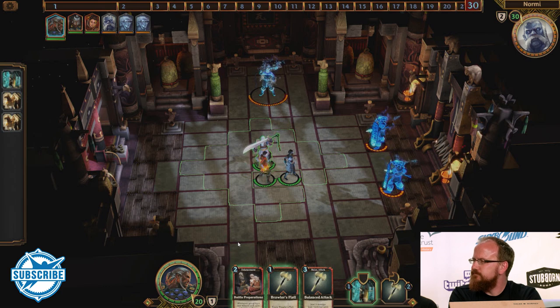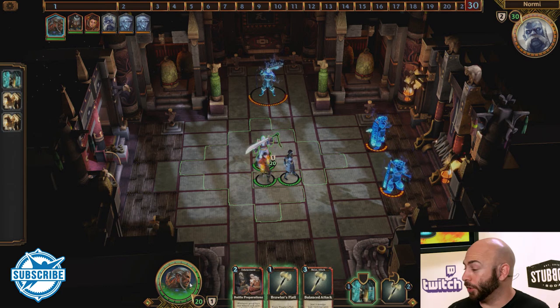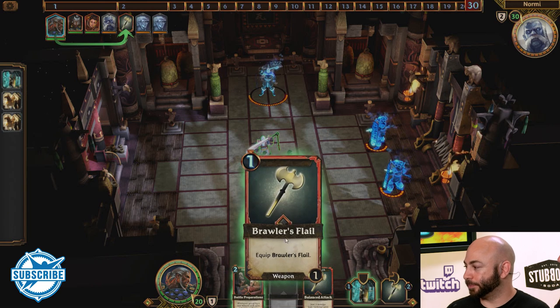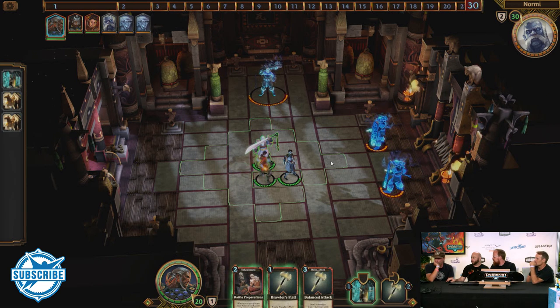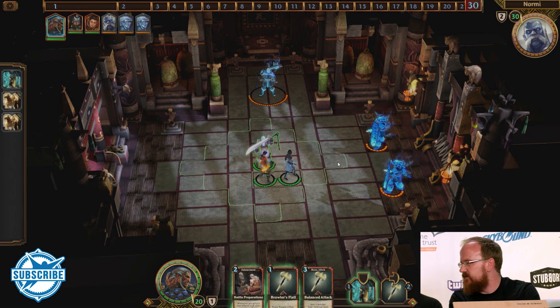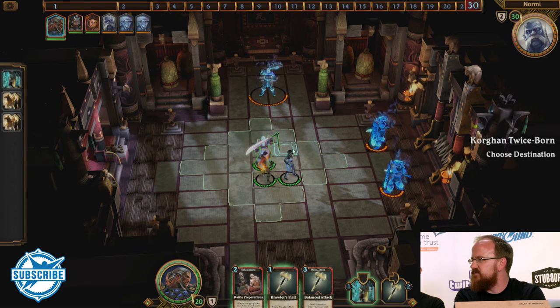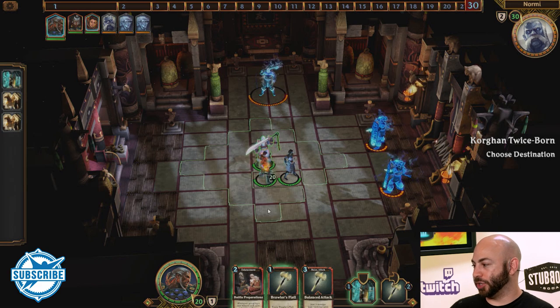I'm going to have the Blademaster right now and I've got a couple of options. You can move before you play a card, but if you play a card your turn is over. So if you want to move him first, you can see it's showing a preview of the area he can move into — just drag the guy into another square. Before I move the Blademaster, is there a way to tell what range the cards have?